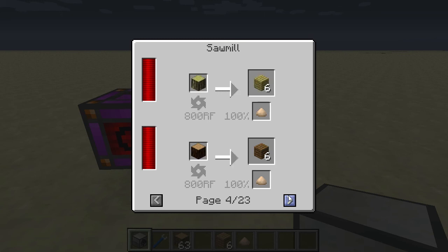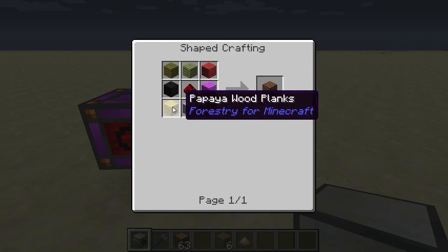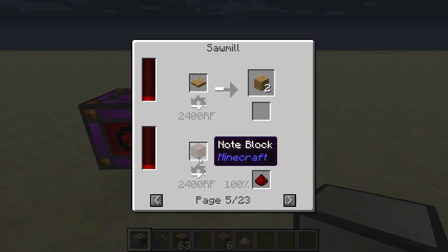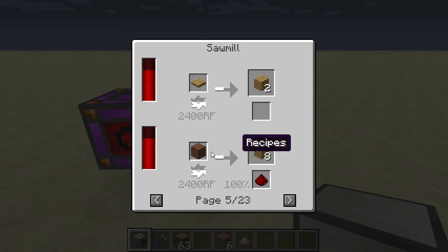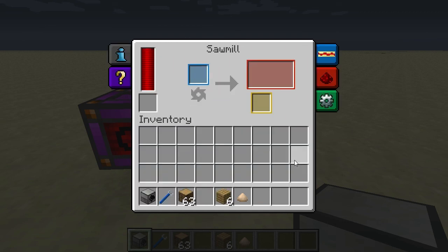Besides wood, there are other things you can input. For example, a node block — which is crafted using redstone and wood planks — can be processed to get back the resources used to make it. It does require power, so you don't lose resources, but you spend power to revert it. There are also signs, rubber wood — a convenient way to get extra rubber — and you can input tools, jukeboxes, bookshelves, and more. It's a very convenient block, especially when you want to recover resources from an item you're done with.